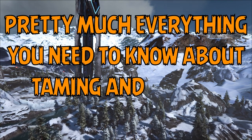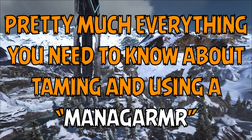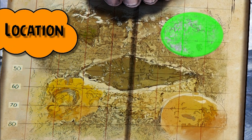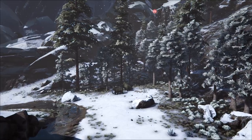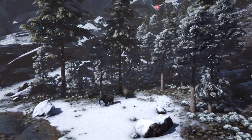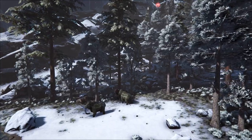Pretty much everything you need to know about taming and using a Managarmr in Ark Survival Evolved. Managarmrs can only be located within the snow biome in the Ark Extinction DLC map. They can be found pretty much anywhere within the biome, given their sporadic and unpredictable nature, but I've personally noticed higher spawn rates near the border on the left side and top of the biome.